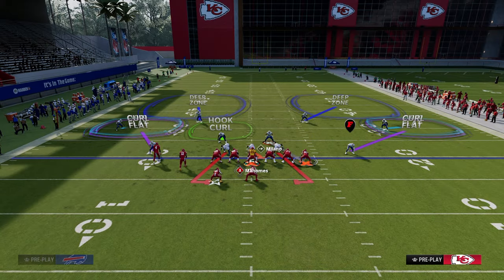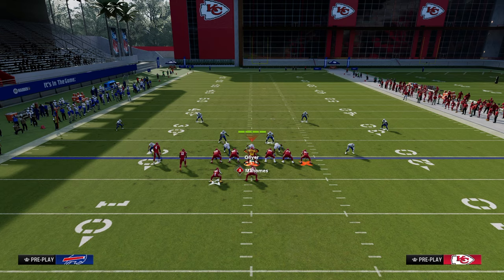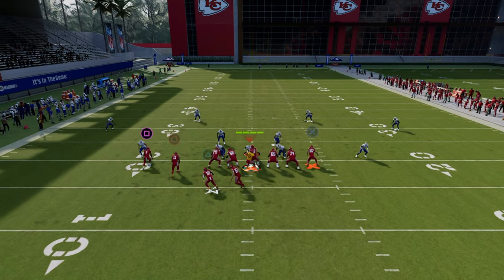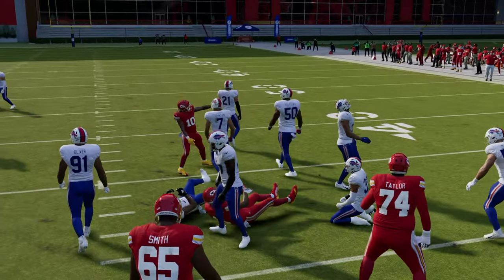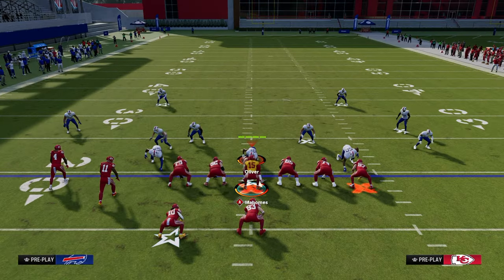What they're going to do with this play is oftentimes user the tight end vertical up the seam. This is going to open up the running back Texas pattern and the drag. You see the drag is open — we just juke upfield and we're able to manipulate the coverage. You've got to think through what adjustments they're going to make.